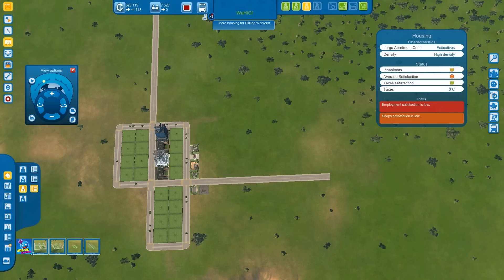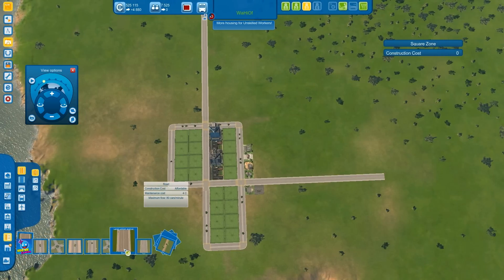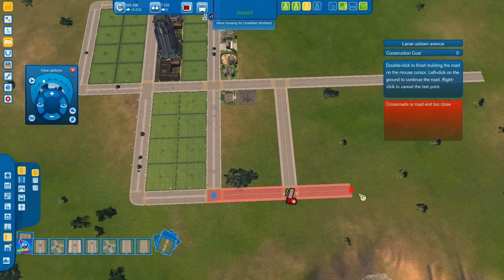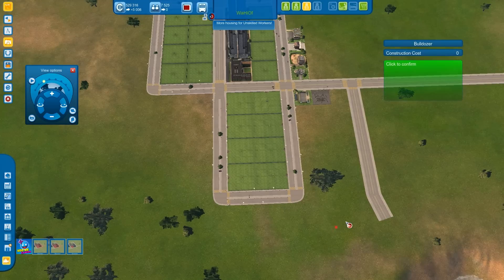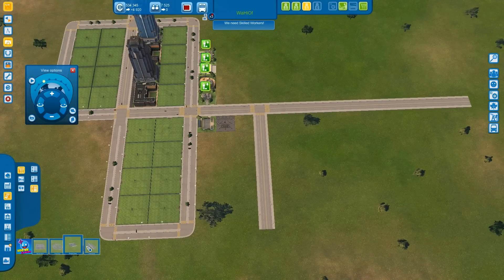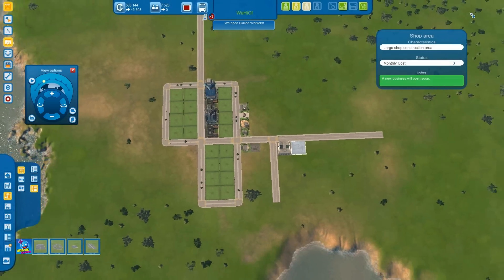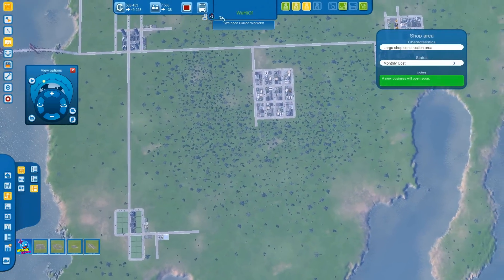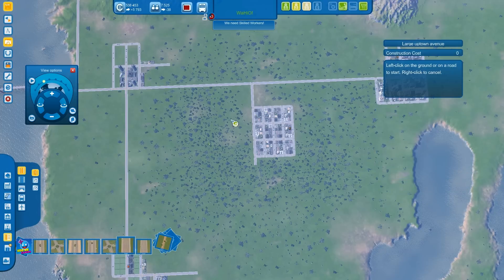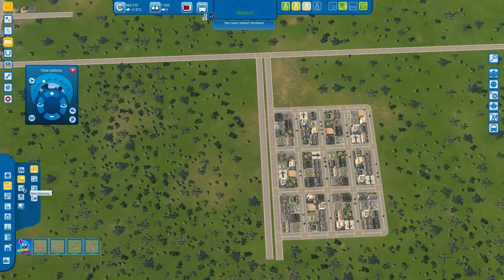Hold on, let's see where it goes. Okay, shops - now we have high density. I forgot to change those again to high density. Shops, I'll get back to it. So we have just spent a pretty fortune getting this up and running, let's see if we can actually make some money out of this. High tech.